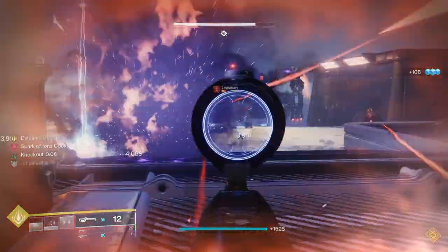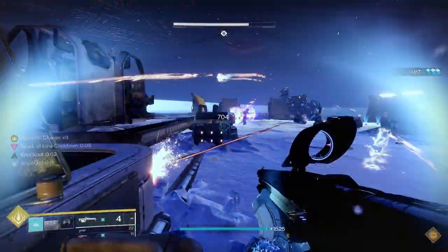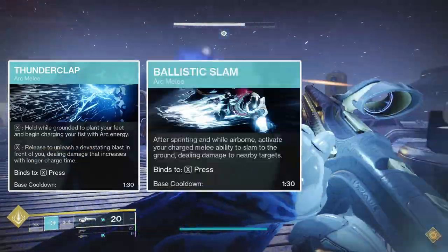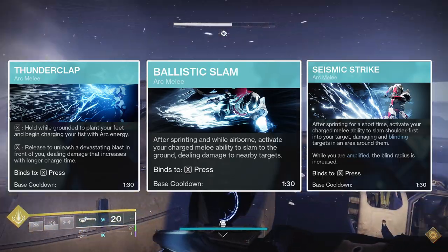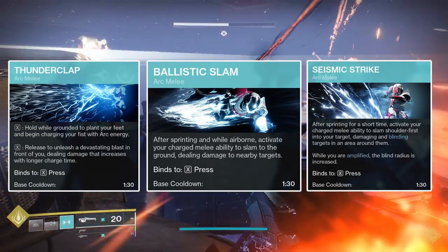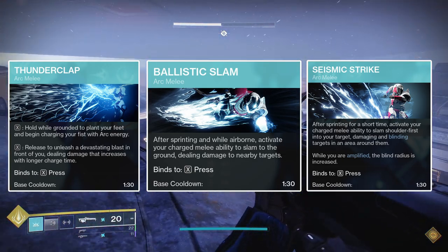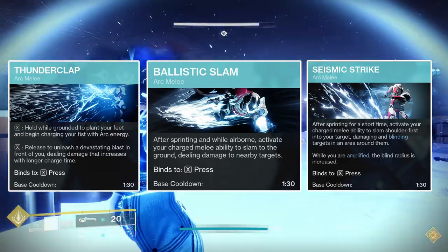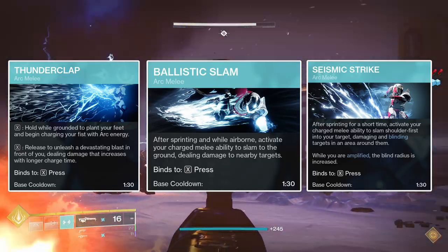There's no one-size-fits-all option here — it boils down to personal preference and understanding the encounters you'll face. For your melee ability, Thunderclap is the simplest to use. Both Ballistic Slam and Seismic Strike require having sprinted for a short period of time, and Ballistic Slam requires you to have jumped on top of that. I do use Seismic Strike for lower-end activities, but Thunderclap is better for most activities due to its near-instant charge time, decent damage when fully charged, and its ability to be cast from relative safety given its fair bit of range.